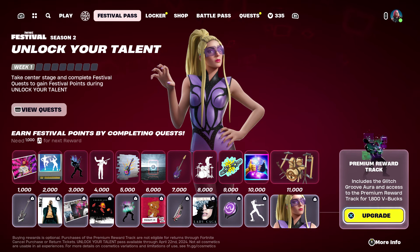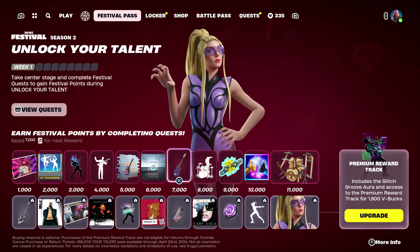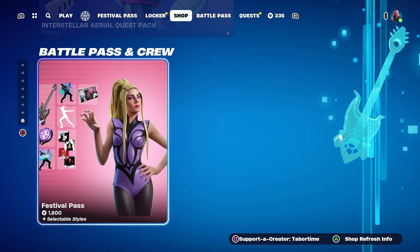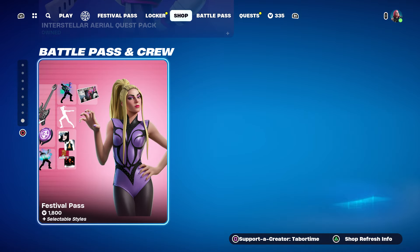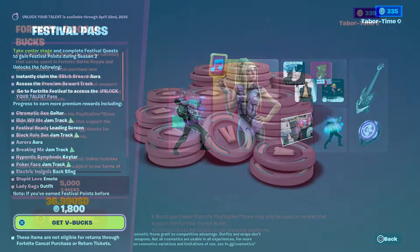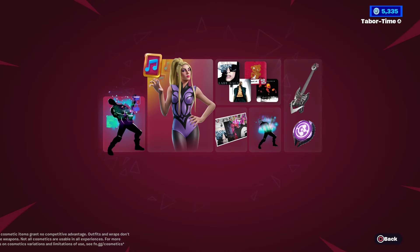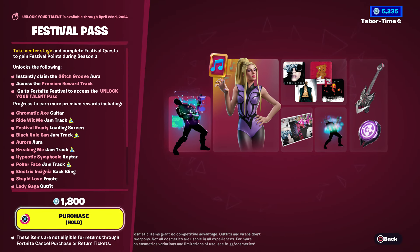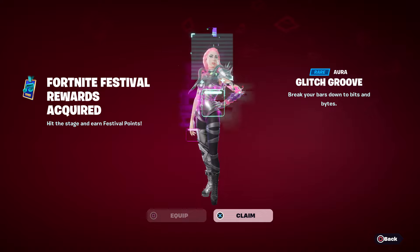To get the premium skin you have to spend 1800 V-bucks first to purchase the pass. You instantly get a Glitch Groove aura, and if you progressed anywhere in the free battle pass you'll match that in the premium one. For the first time ever they put a mini battle pass in the item shop as a way to buy the premium version. It kind of tricks you because it acts like you're going to get the skin right away, but she's the final tier.